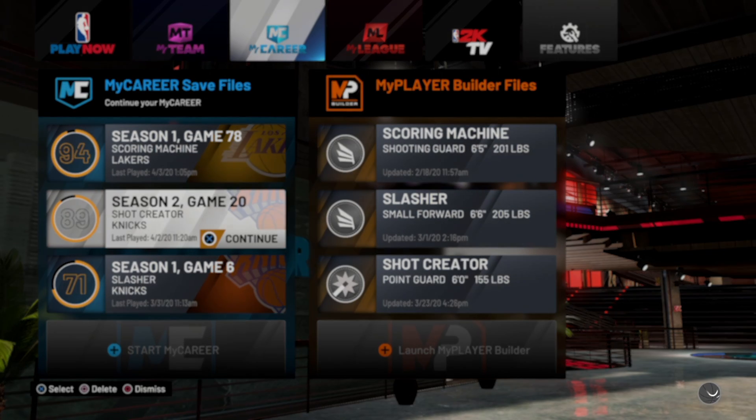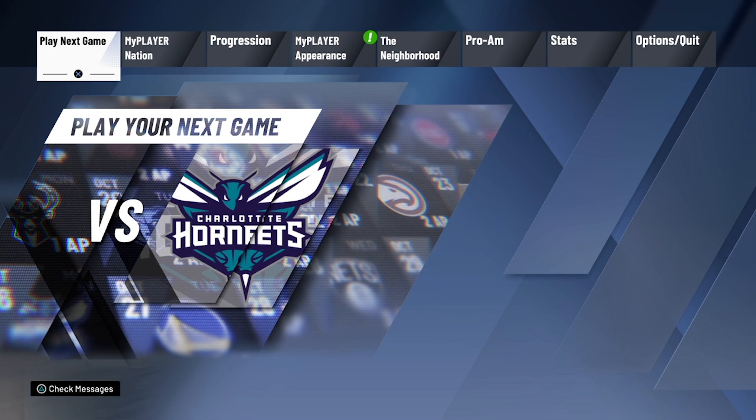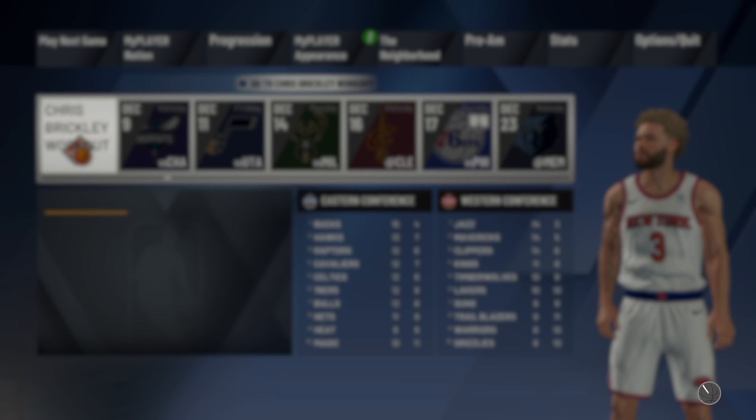I'm doing 2K again today. We're going to be going to the workout session with the trainer that helps you get the Jump Shot Creator. I always get asked, what's the best jump shot? If you're a Sharpshooter like a point guard — I'm actually a Shot Creator but my 3-point is 88, mid-range is a 90 — it depends on your badges too. If your difficult shot badge is at least silver, you'll green a lot of hard shots.